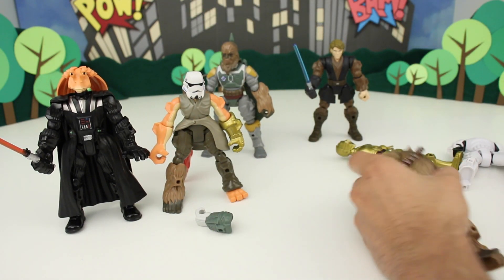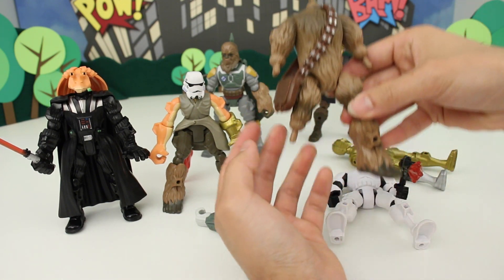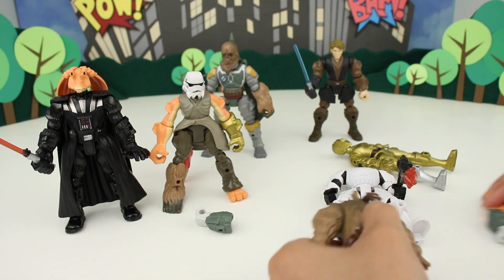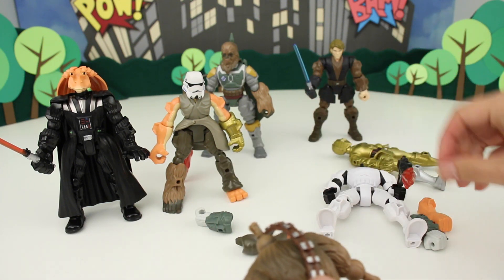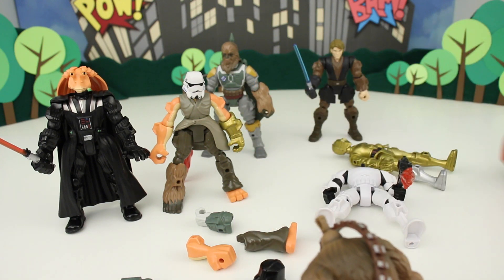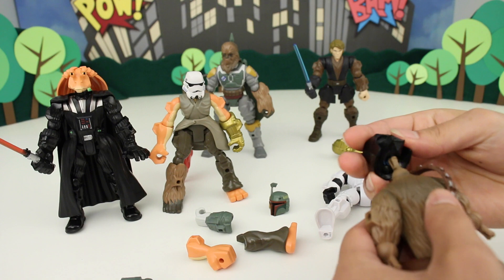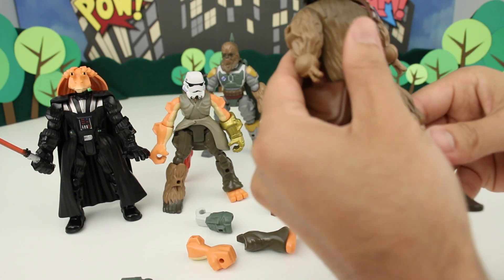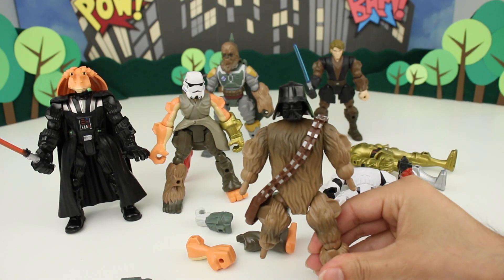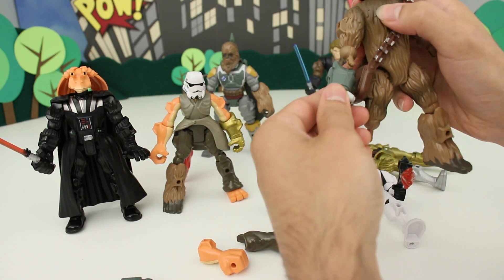So what can we do with the rest of these parts? We have a Stormtrooper body, Chewbacca's body without a leg, some Jar Jar items, Darth Vader's head, and Boba Fett's head. How about Darth Vader the Wookiee — Darth Wookiee!